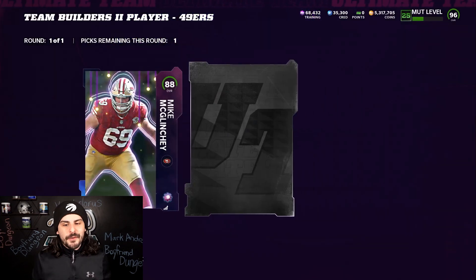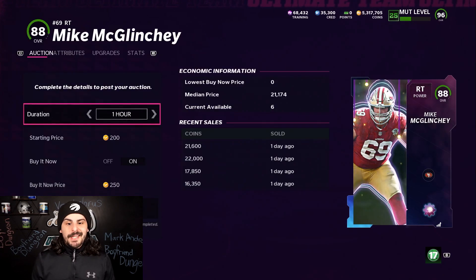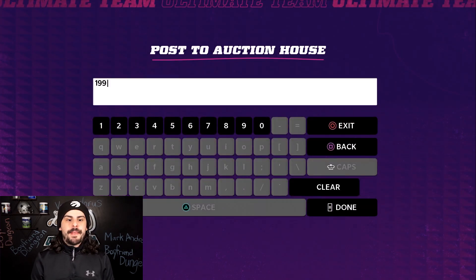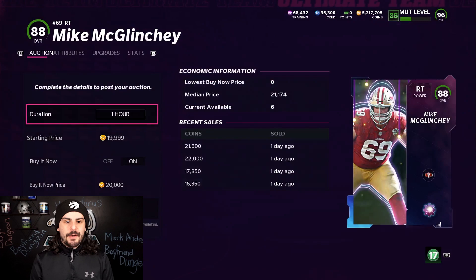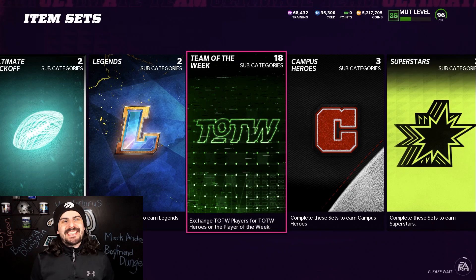It's always safe — not a ton of coins, but it still adds up. As you can see on my screen, the last time it sold was yesterday for 21,000. I'm going to list it for 19,900, put it up for about eight hours overnight, and eventually it will sell for about 20,000. I'll make a 5,000 coin profit. Not too bad.